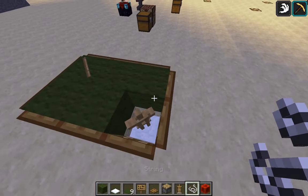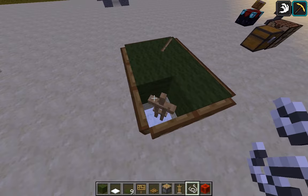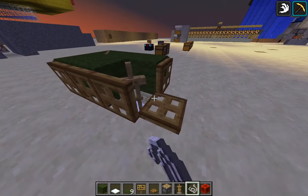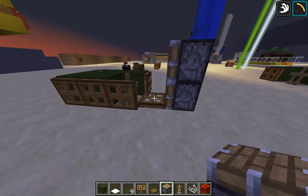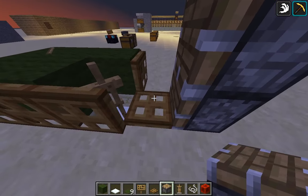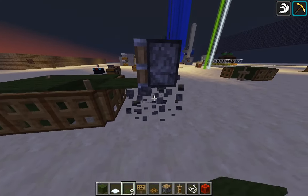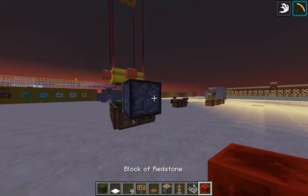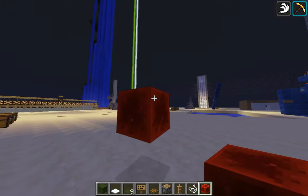Put a string down. There we go. What you want to do is put some pistons like this. And then, what you want to do is put a block of redstone to push that over there. And there you go.